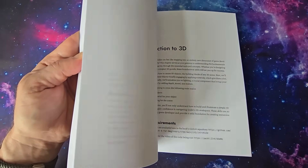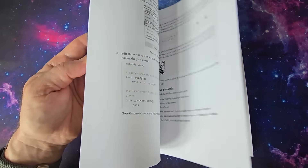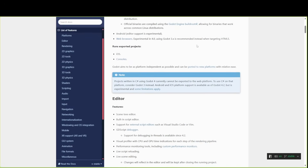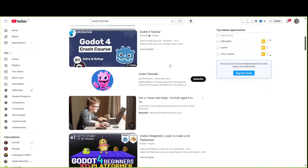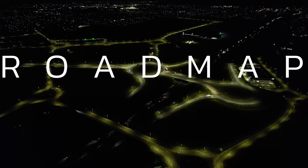Now you might be wondering: why pick up this book when there's documentation or YouTube tutorials already out there? Well, here's the thing — docs and tutorials are great for looking up how to do something in the moment, but they often don't give you a clear path to follow. What this book does is provide that roadmap — it's a step-by-step journey.